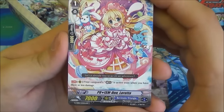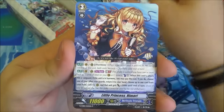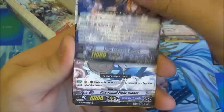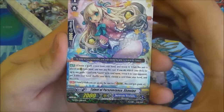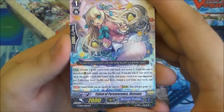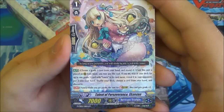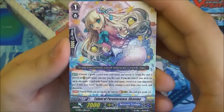We have Prism Duo Loretta, the limit break remover, another Reticent Diva, Little Princess Himari. One Round Fight Hinata. Southern Harmony Melvie. Then we have Talent of Perseverance Shandy — she's a Grade 1. Her auto ability: the cost is choose a Grade 3 card from hand and reveal it. When she's placed on rear guard from hand, pay the cost to search your deck for a Grade 3 with Loras in its card name, reveal it to your opponent, put it into your hand, shuffle the deck, choose a card from hand and discard it.